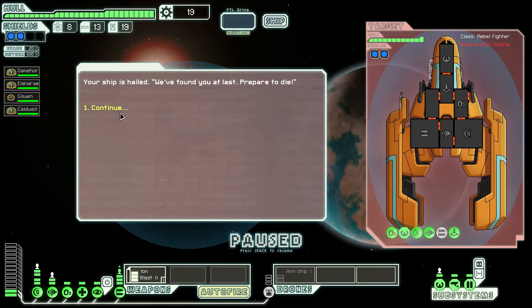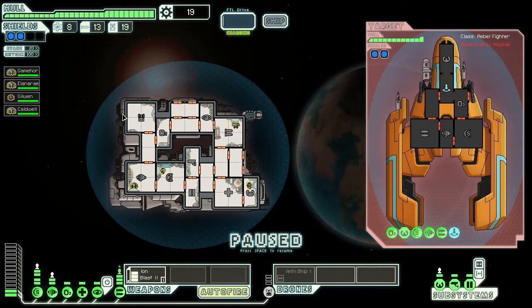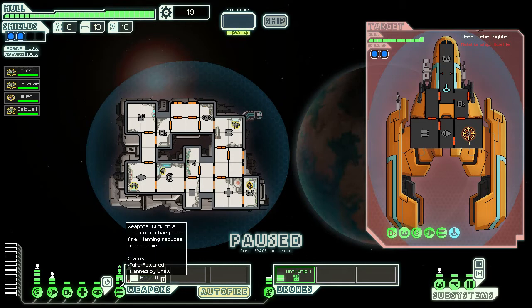Your ship is hailed: 'We have found you at last — prepare to die!' Why did you hail me? You could have attacked anyway. Oh, they have a teleporter — it's funny. And apparently Game Holder is getting proficient with the weapons.